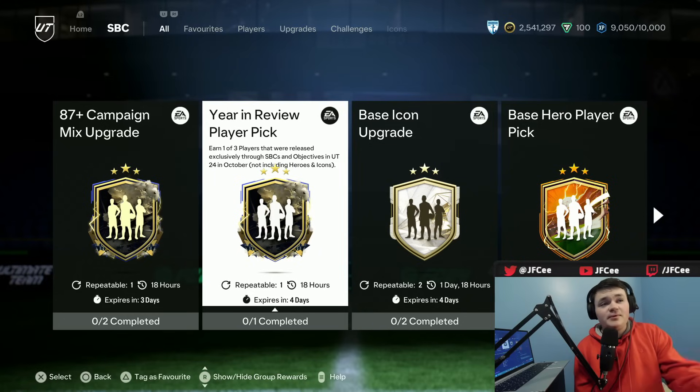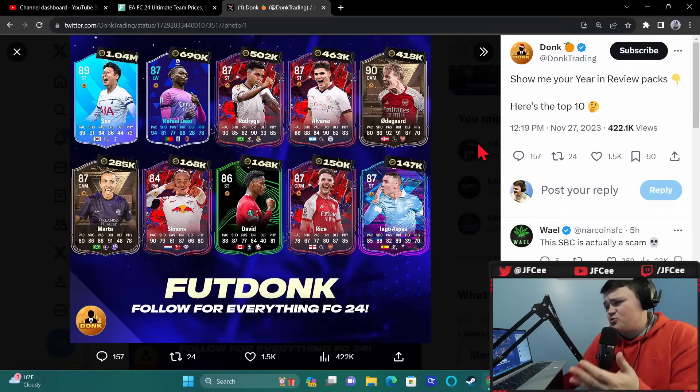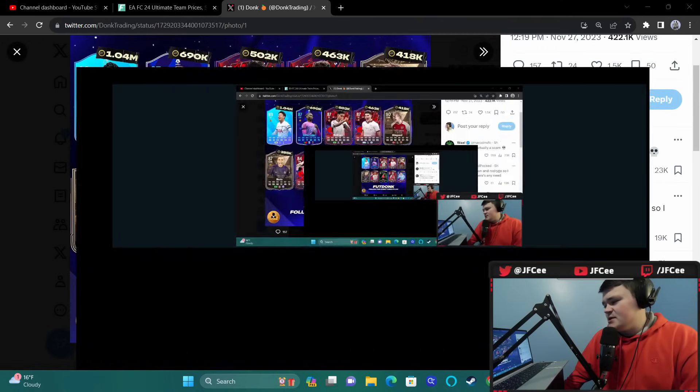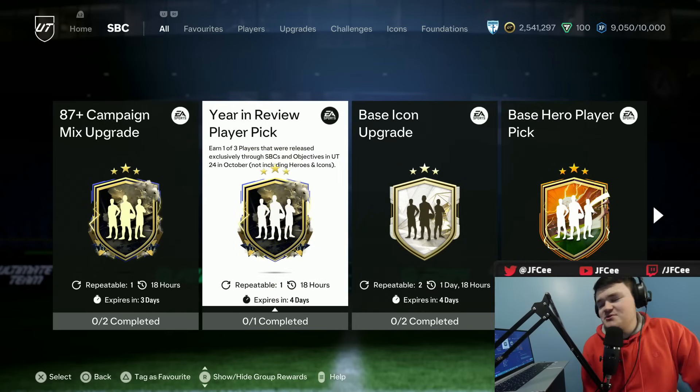I want to talk about that quickly. The Year in Review player pick came out today - it's one of three players that were released exclusively through SBCs and Objectives in Ultimate Team 24 in October, not including heroes and icons. Here's the list: your best player, Hyunmin Sun, Rafael Leal, Rodrigo Alvarez, Odegaard - there's some decent cards in here. You gotta kinda get one of those pretty much top 4. The top 3 are gonna be very good. The truth is - just don't complete this. There's so much other stuff to put your fodder into right now that is utterly worthless to complete this one.